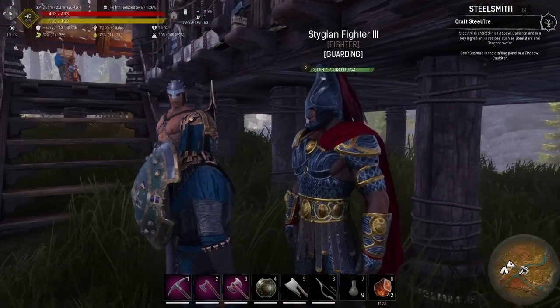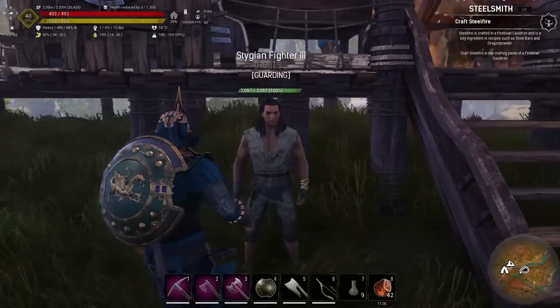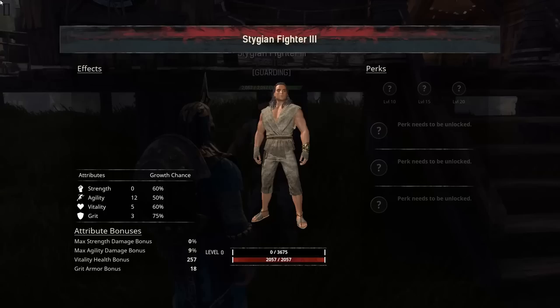So what I did was I went back to the camp and got another one. If we look at his stats — there are the starting stats, he's still level 0: 0, 12, 5, 3. But he's also got a 60% chance of Vitality, 60% chance of Strength, 50% chance on Agility, and 75% on Grit. These should be random, but certainly on Exile Lands these stats are always the same if it's the same kind of guy. This one has got a little bit — about 10% — higher.